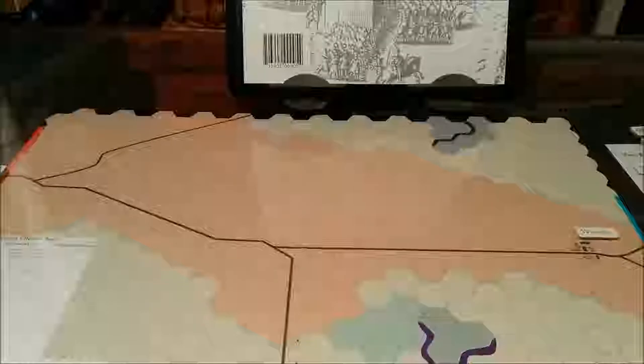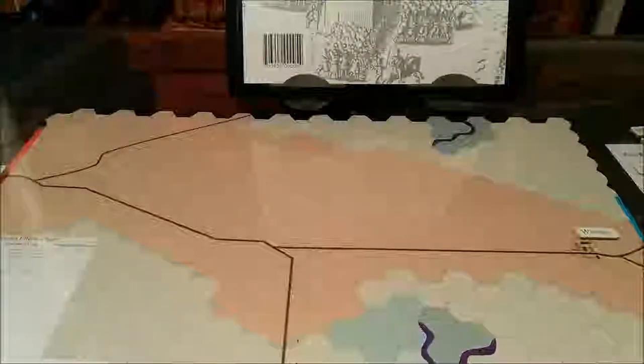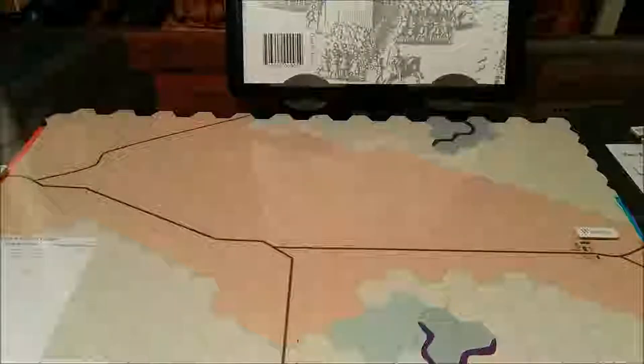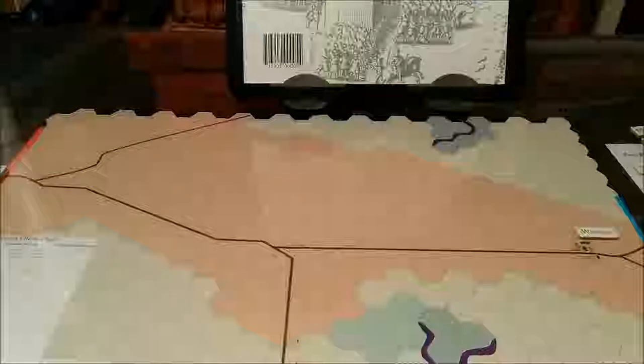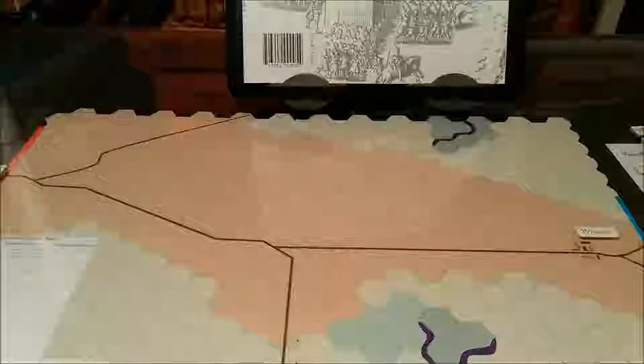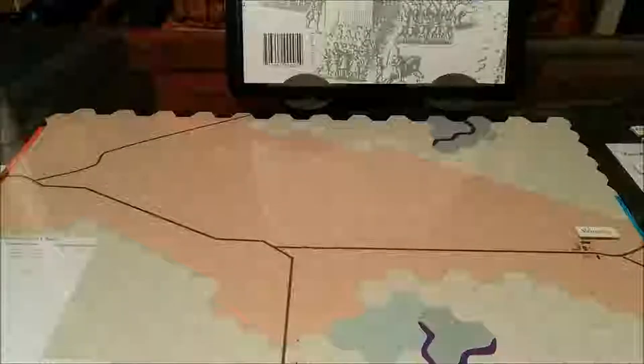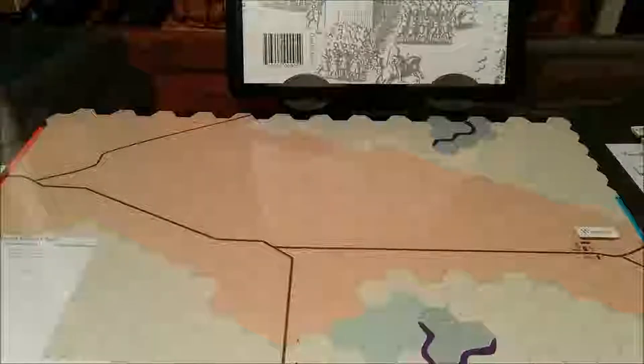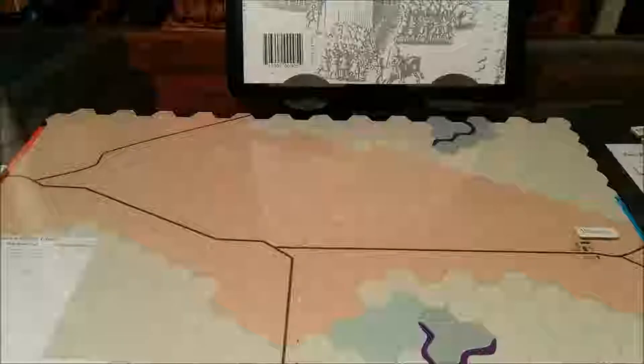I'm going to run through the sequence of play quickly, and after that it would be best to just start playing the game to get an idea of how it feels and works, covering areas in more detail as they come up. Winsby uses the following sequence of play for each game turn. The player whose turn it is is the phasing player; the opponent is the non-phasing player. Each hex is 100 to 115 yards across and each strength point represents 70 to 100 men.